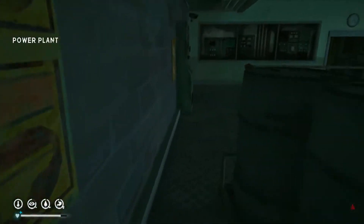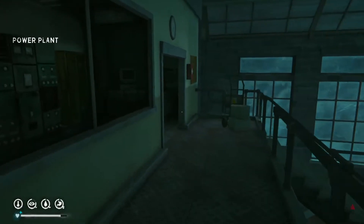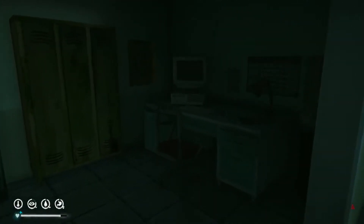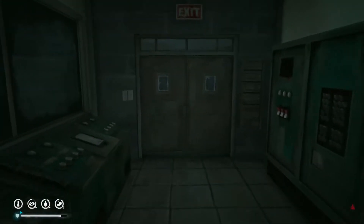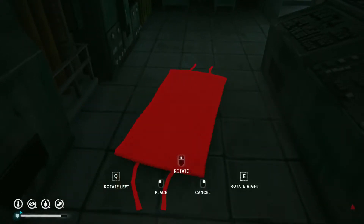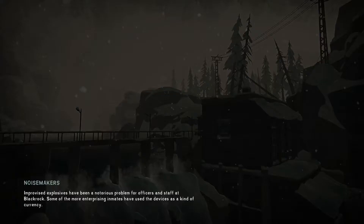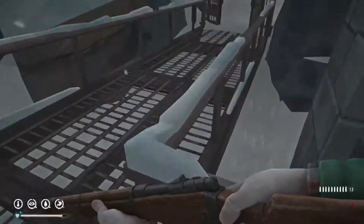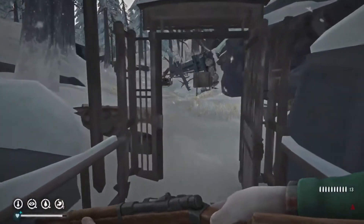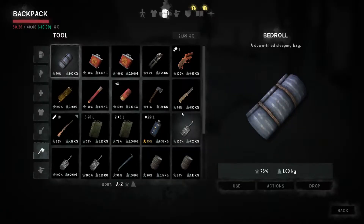Alright guys, we are back at the power station. I thought I'd restart the video here just because we're about to walk by the telephone — I don't know if Jace is going to call back. But before we leave anywhere we're going to go ahead and take a nap. Alright guys, we are leaving the power plant. We are still more than 10 kilograms over encumbered, but not by much — it's by 0.36 — so I think we'll be okay for now.